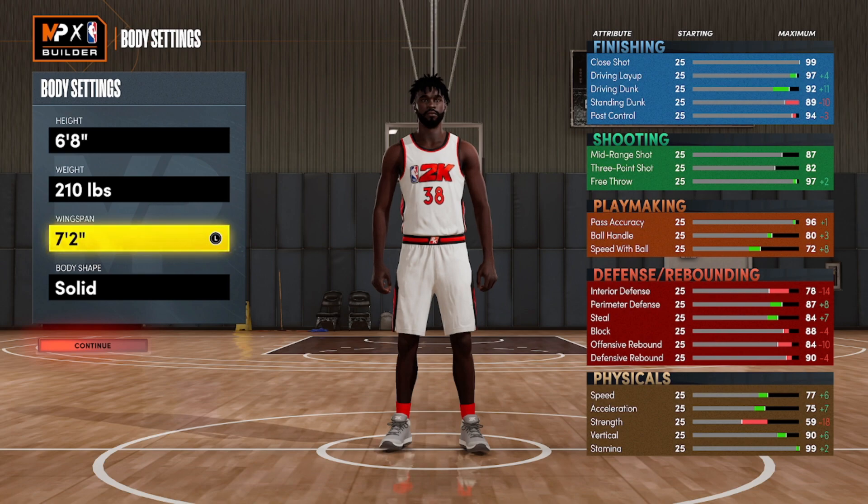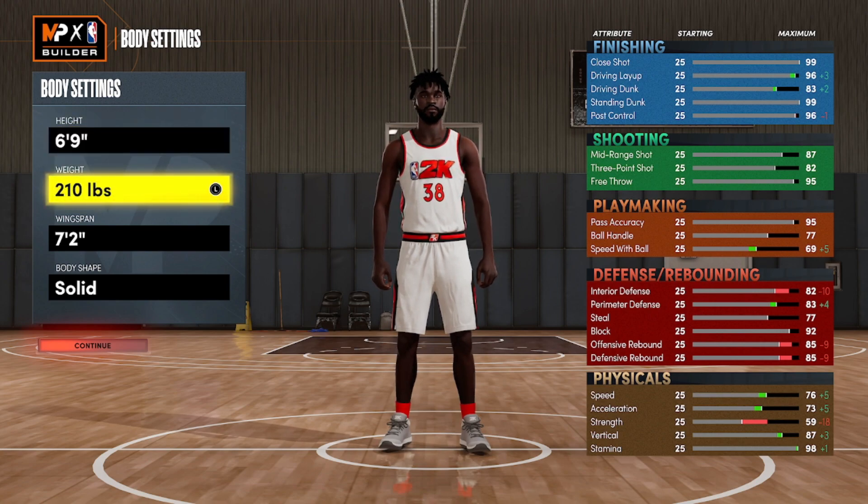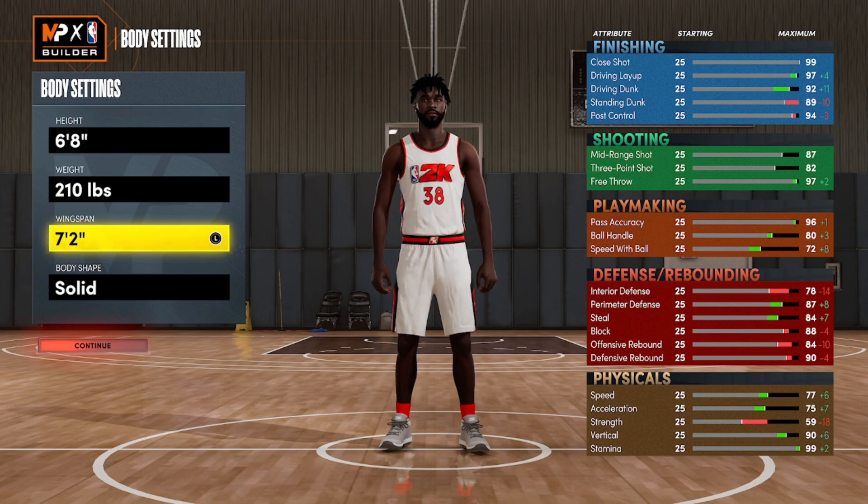Interior defense is in the high 70s to low 80s. This body size and setting for this build is super valid based on what you want to do - I don't see a lot of other positions being able to do the same. You can go up to six-nine but I don't think you'll get gold clamps and the ball handling drops. Six-eight is what I advise. It might be valid enough for the rec, but if you run into glass locks with 99 rebound, block, and interior - those big willy mammoths - it might be an issue.